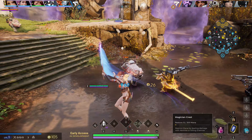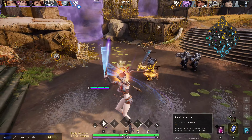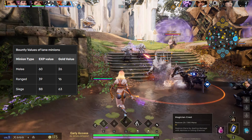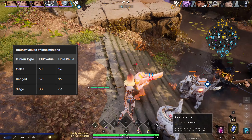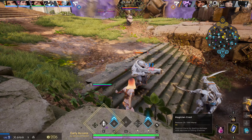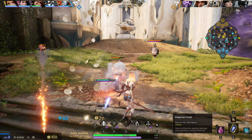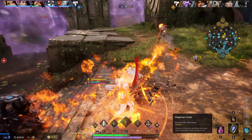The beginning of the match is important — the laning phase. Minions spawn and rush down each lane, eventually meeting in the middle. We call this crashing. Your job as a lane hero is to farm the enemy minions to increase your gold and experience count. Each minion type produces a different amount of gold and XP, and a different amount of gold if you last hit the minion.